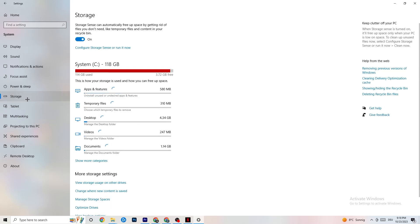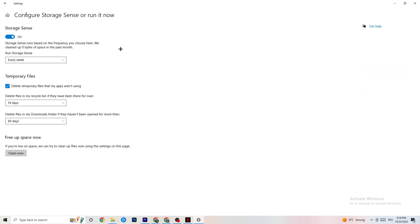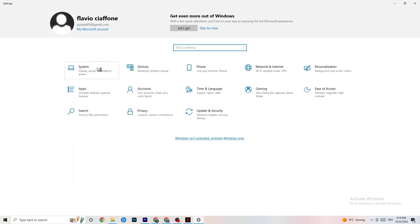Now go to Storage. Click into Configure Storage Sense or Run It Now. There's an algorithm you can adjust, but I recommend keeping it set to every week, 40 days, and 60 days. Then click Clean Now — this will delete every temporary file on your PC that you don't really need, basically getting rid of trash you don't need.